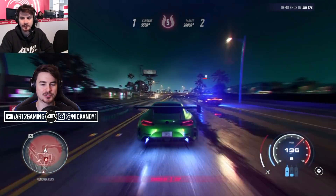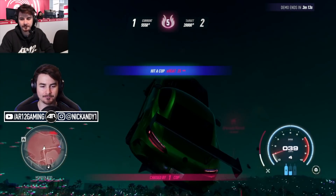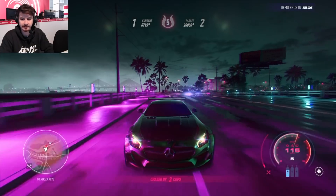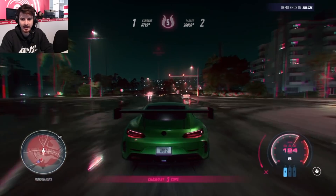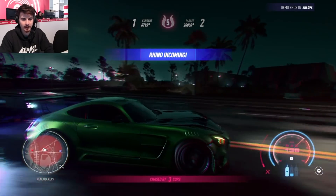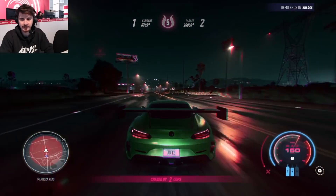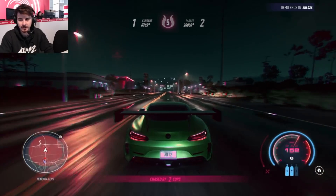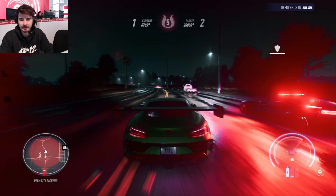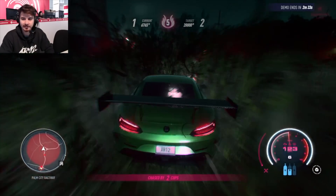I wanted to show off the critical damage system in this game. Watch my damage bar in the bottom right-hand corner of the screen and you'll see how badly I destroy this AMG. I think I'm missing wheels — I can hear my tires doing funny noises, I think my tires might be popped. If I try to reach critical damage... I've got no damage left. That's why my screen's gone all funny. Look at the bottom right — critical damage.